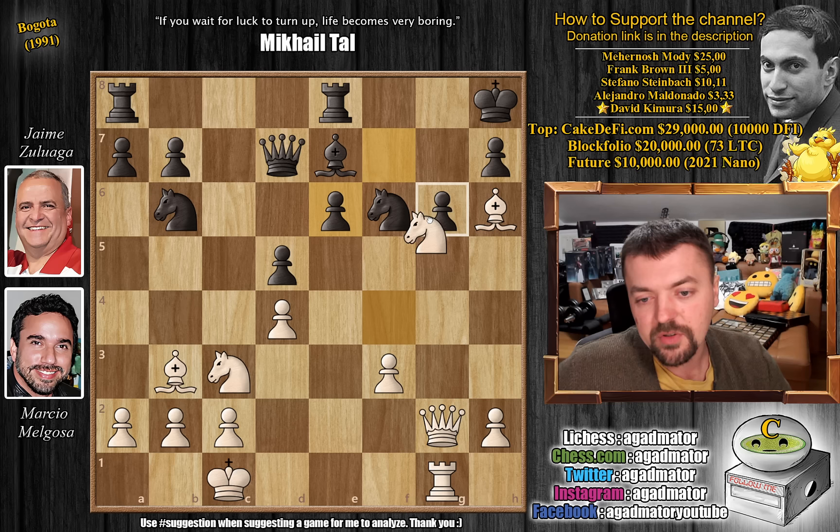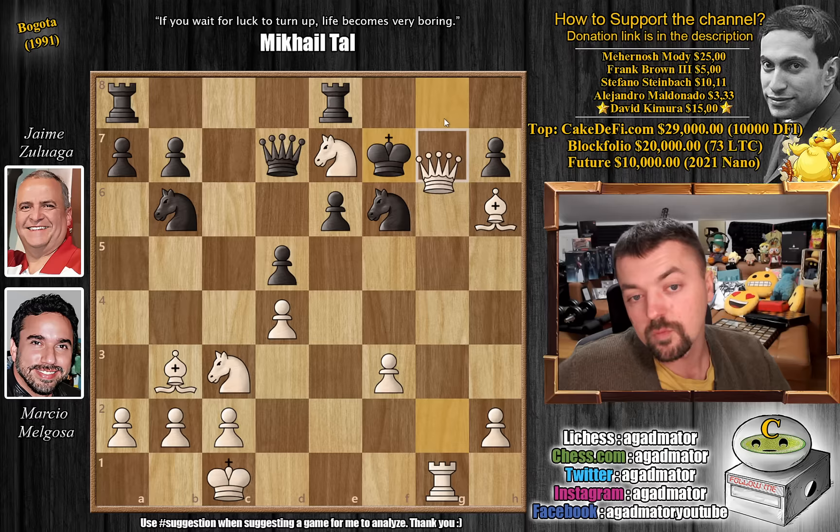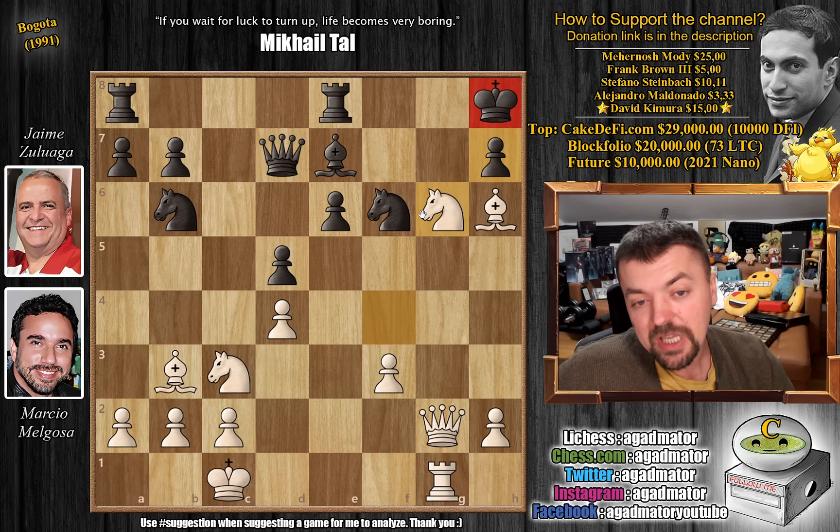Knight captures on g6 with check — you have to capture. If you don't, your only other option is king to g8. Then you play knight captures on e7 with check, and after the king moves, queen to g7 will just be checkmate — there's no way for the black king to escape. So you would have to play h-captures on g6, but now just queen captures on g6, and there's no defense.